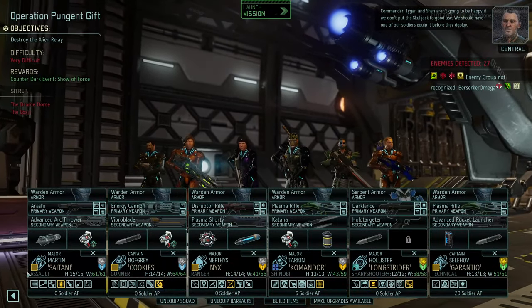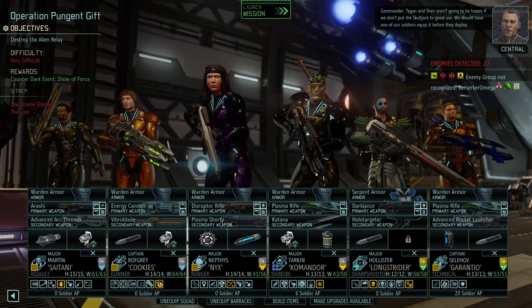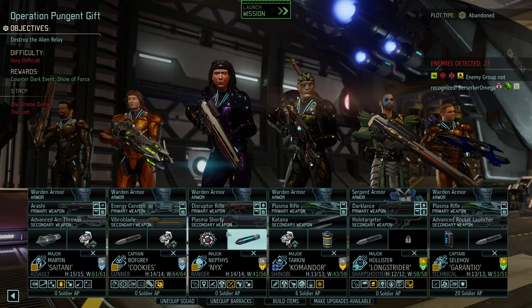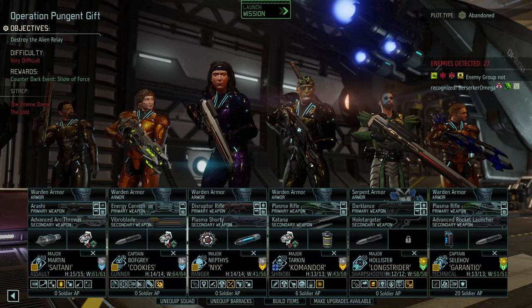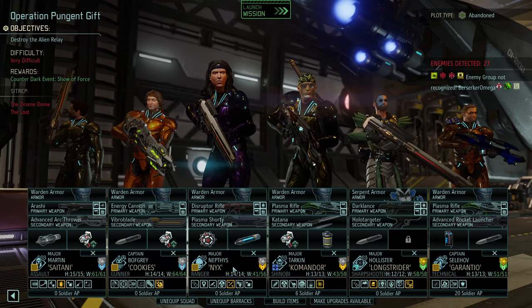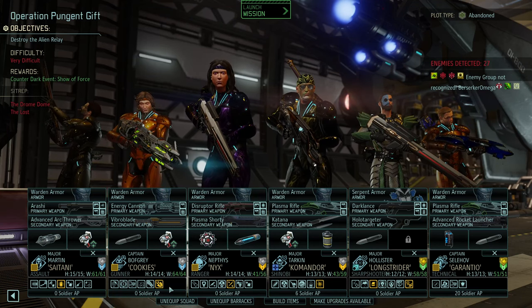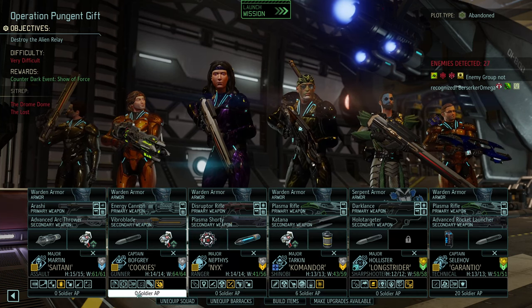Here's the squad: Saitani, Cookies, Nex, Tarkin, Longstrider and Garantio. No specialists, so I gave them a few medkits. But we have Talon rounds, Frostbomb, Bloskin rounds on Nex to deal with the Andromedon shells. Flashbang, Mimic Beacon.